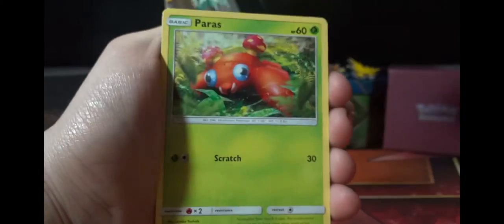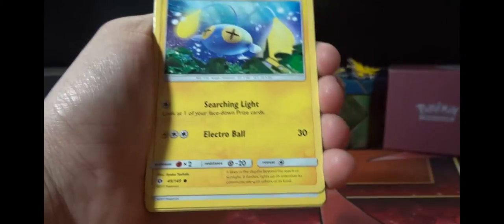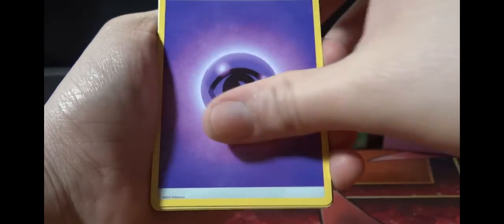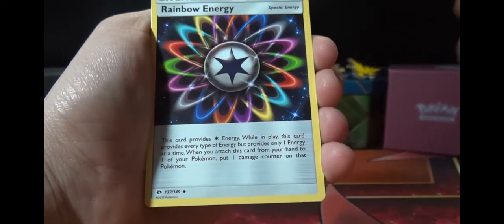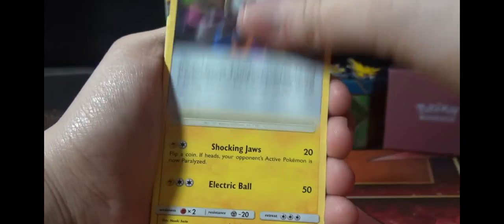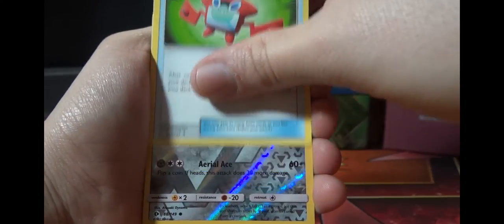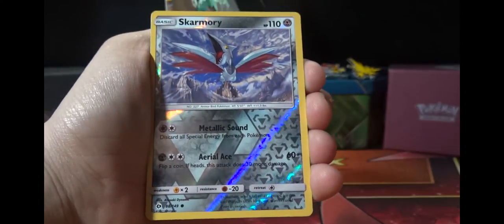Okay, I'm seeing some shiny — Yungoos, Paras, Caterpie, Makuhita, Komala, Psychic Energy — and Rainbow Energy! Charge-a-Bug — wait, Charjabug — Rotom Dex reverse, Squirtle — and that shiny back there is just throwing me off!